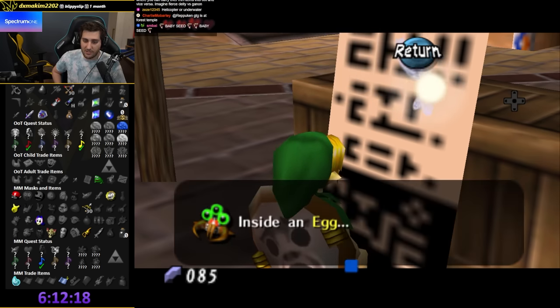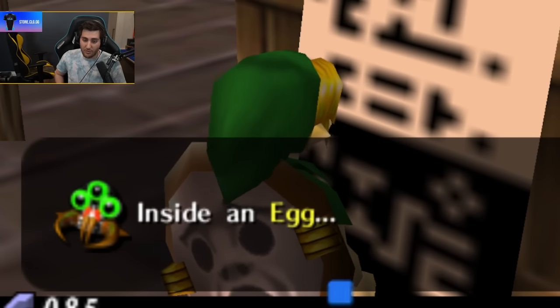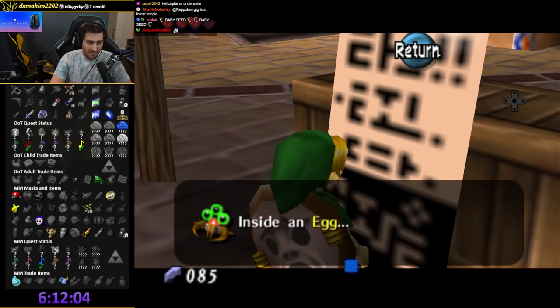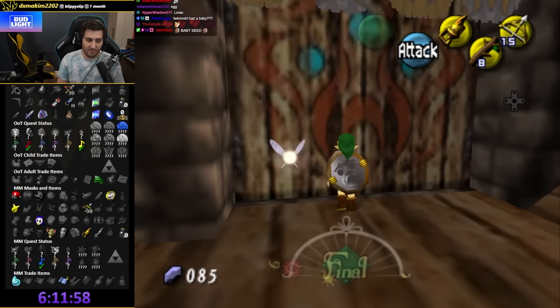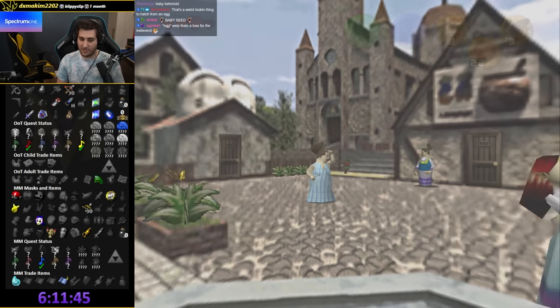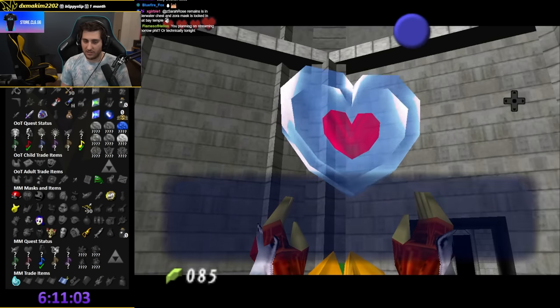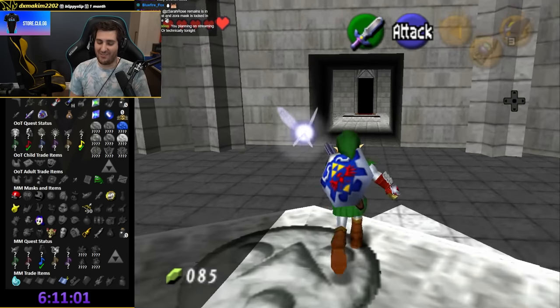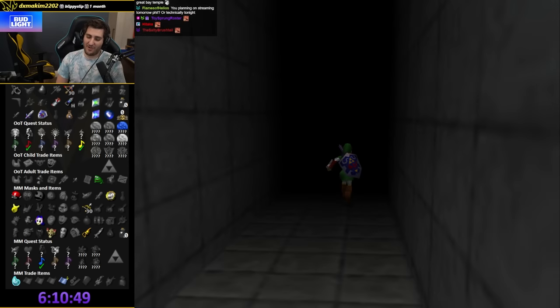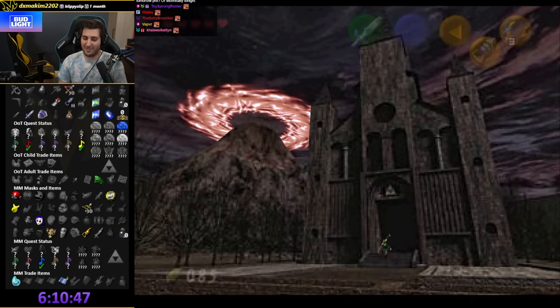And last but not least, inside an egg — holy fuck, that egg might be Twinmold's Remains! I have an egg. Let's go turn adult — no, it's the other egg! Why would it be the egg I found? Why would it ever be the egg I already have? Fuck.